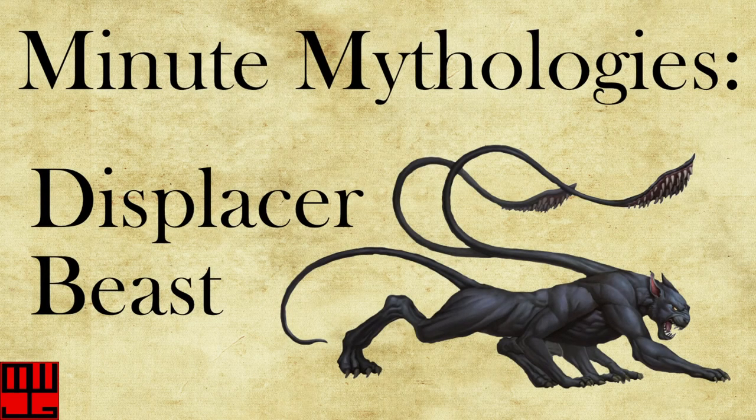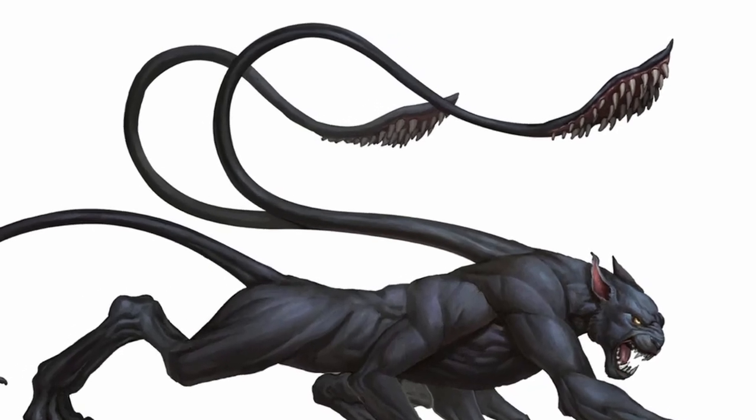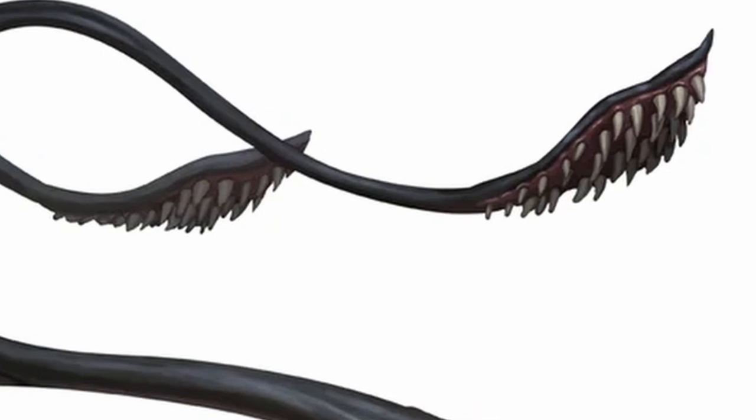In Dungeons & Dragons 5th Edition, the Displacer Beast is often described as a panther-like creature with a pair of tentacles at least 5 feet long protruding from between their shoulders. These tentacles end in large flat pads covered in sharp horn-like spikes, meant to latch onto prey from afar.